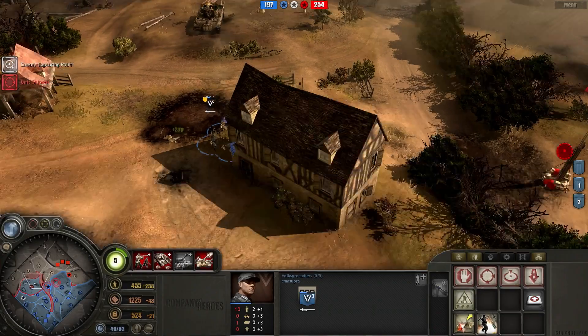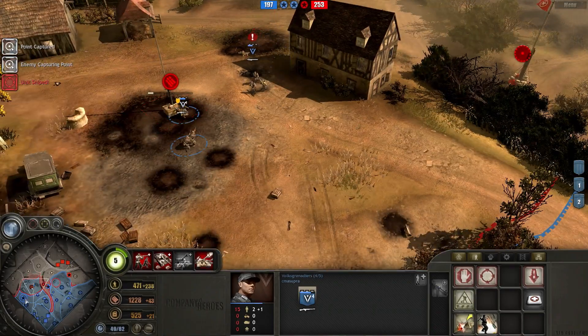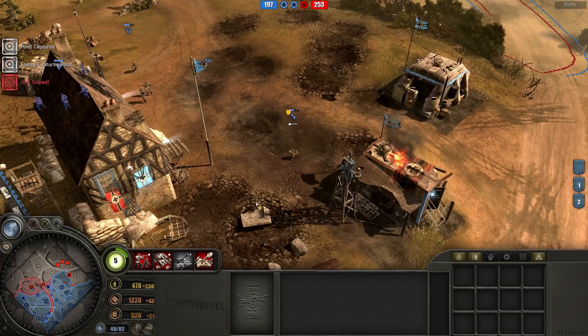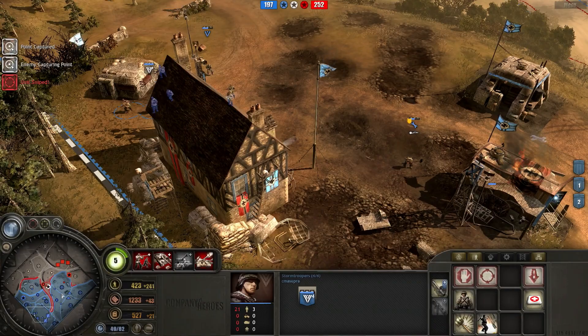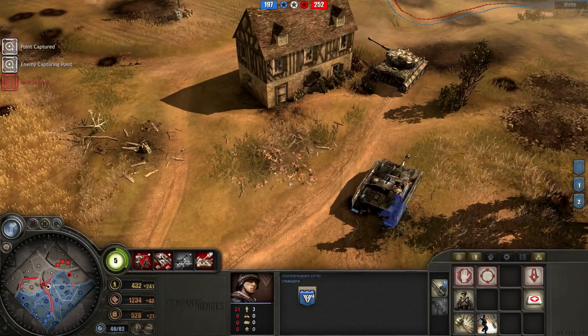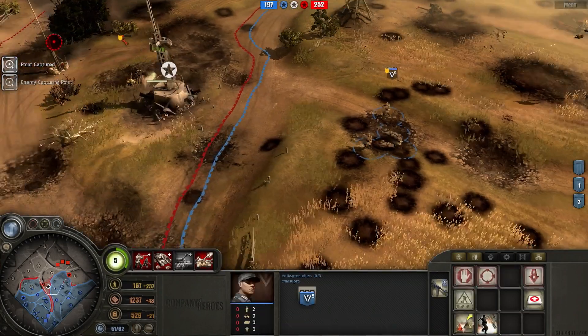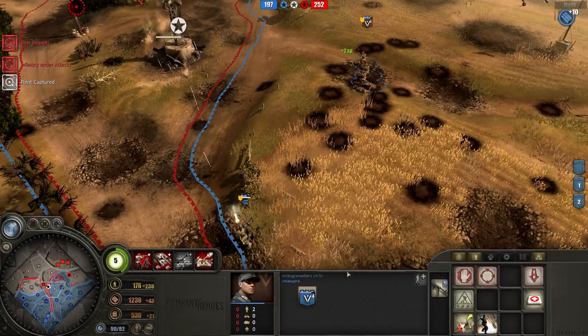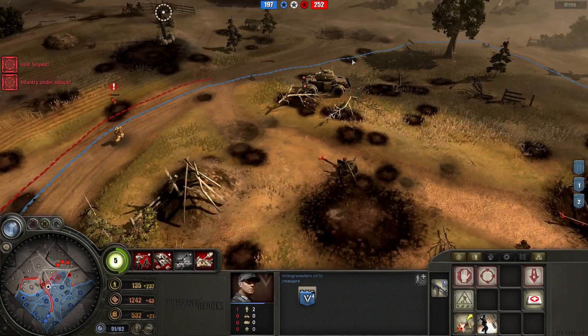I just lost both of my snipers to my opponent's sniper - he's probably feeling really good right now and I'm feeling really bad. That enraged me. I felt like rage-quitting right now, but I didn't - I'm glad I didn't. That was a huge manpower loss for me, and now my opponent's sniper has free reign to do whatever it wants and I can't do a thing about it.